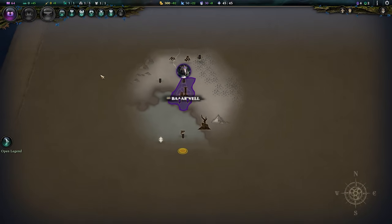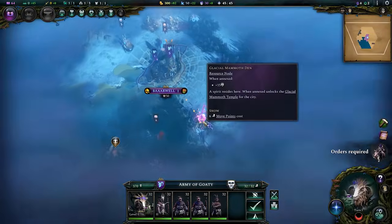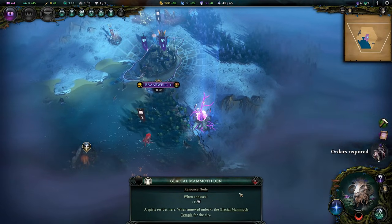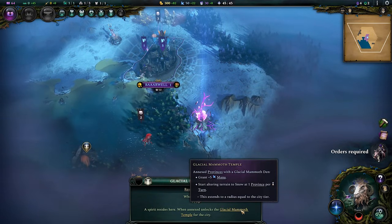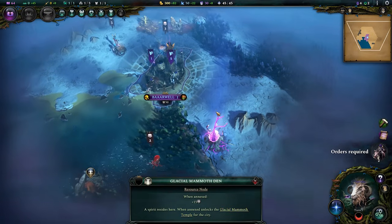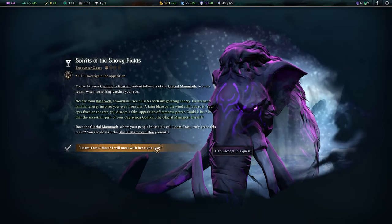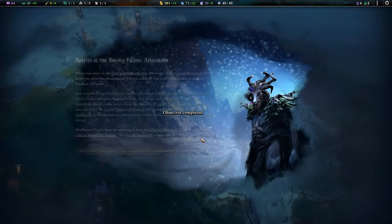Kind of tucked-in start. I like what they've done with the UI up the top — very flavorful. And I noticed we have something quite special here too: a spirit resides here, and when annexed it'll unlock the glacial mammoth temple for us, providing mana, altering terrain to snow at one province per turn, and extending the radius. So I should probably make that a fairly early take. And on turn two, I'm being led straight into the direction of — literally right next door.